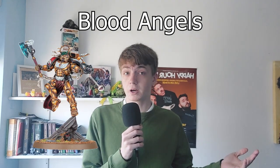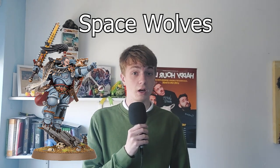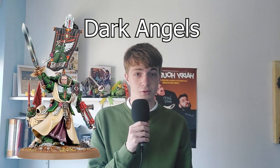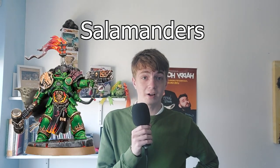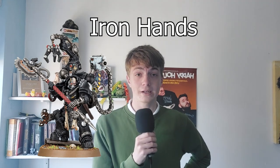Blood Angels are the vampires with severe PTSD. Space Wolves are the Vikings who love to drink beer and ride wolves. White Scars — they're quick. Dark Angels are the secret dudes who just got their Primarch back. Raven Guard are the guerrilla warfare experts. Salamanders love fire. And Iron Hands are the Forgemasters who are incredibly irrelevant.